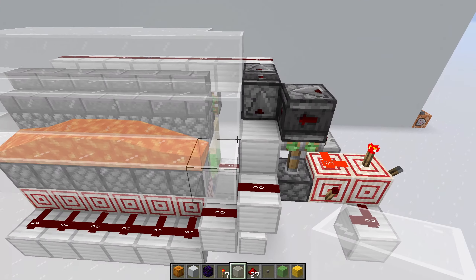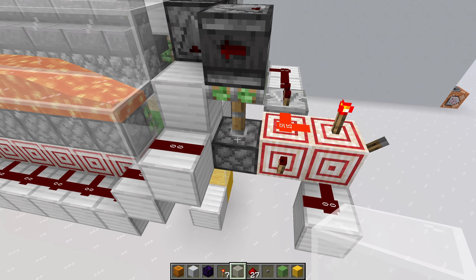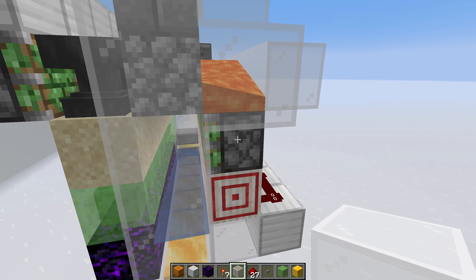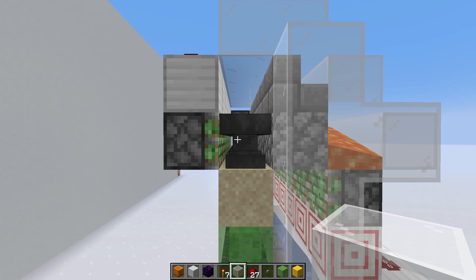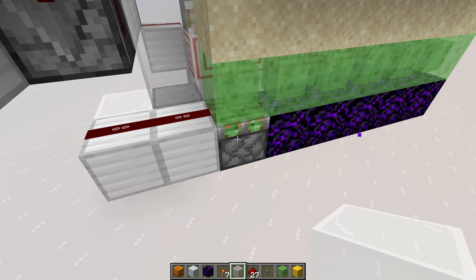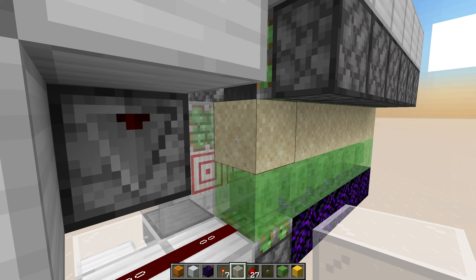Many of my machines work on a harvest cycle. We start the cycle with this observer being lowered by this piston. It powers this redstone line, goes into these target blocks, which sends a one-tick pulse into these sticky pistons, which pull the sand from under the anvils. After a very short delay done by this observer, we send a quick pulse into this sticky piston which extends the slime blocks. At that point, we have already pulled the sand from under the anvils.